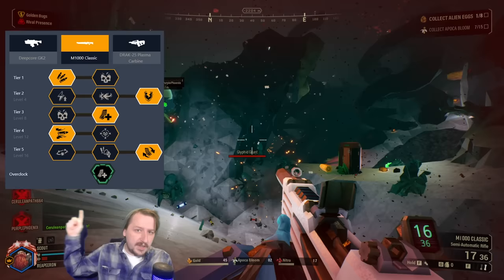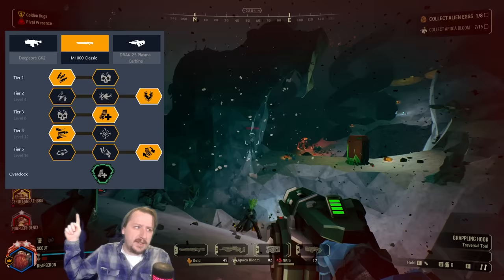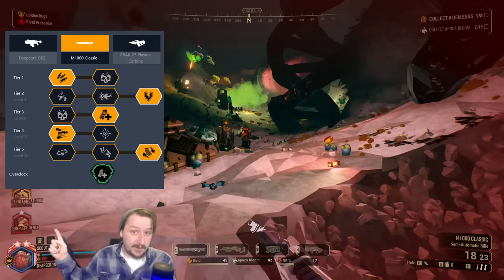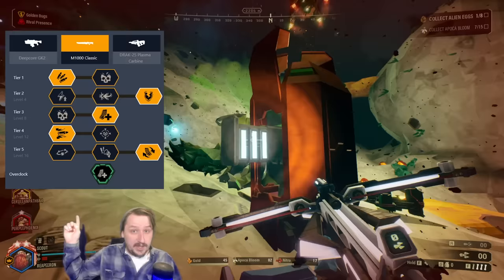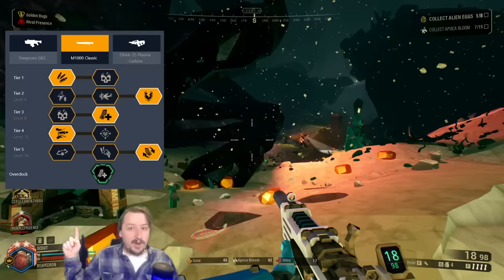In tier one I go with extra ammo. Usually ammo is better than damage — damage doesn't really matter with the M1000 because you already hit a nice damage breakpoint. The M1000 can one-shot headshot a grunt on any difficulty regardless of player count. With armor breaking in tier two, it can also one-shot body-shot regular grunts if you focus-shot them. Tier three I like going with larger mag size, especially with this overclock, giving you 18 rounds and nine focus shots total.